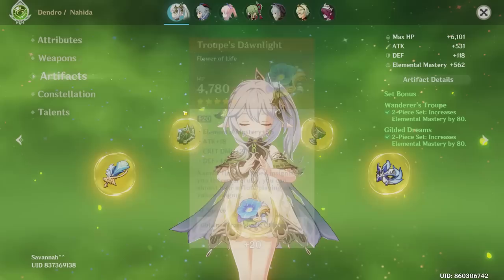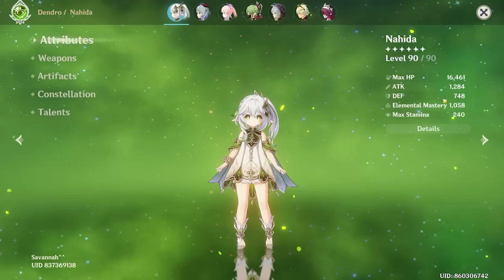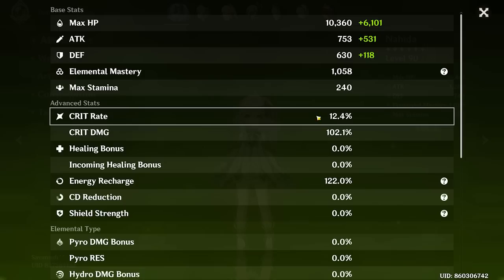And the flower — two EM rolls again. So these aren't crazy high EM pieces, but because you've been combining so many EM items — the two-piece Wanderer's, two-piece Gilded, plus Sacrificial Fragments — that is why you're able to reach a thousand EM, which looks crazy on the surface, but it's not as crazy once you realize what weapon you're running and the artifacts you have.